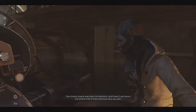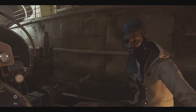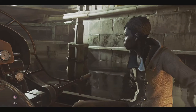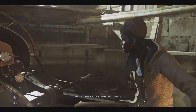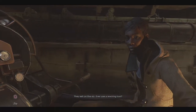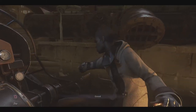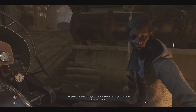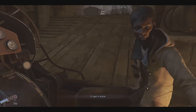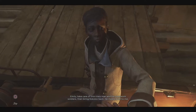They've circled the Grand Guard watching his mansion — they'll call down the entire city if they find out who you are. There's a wall of light cutting off access to the carriage station, but there's a black market shop nearby that sells on the sly. Ever use a rewiring tool? Corvo taught me the theory. Get past the wall of light, ride the carriage to where Jindosh lives — there's a reason people are afraid of his mansion. Take care of this crazy man and his clockwork soldiers, then bring Sokolov back — he means a lot to me.